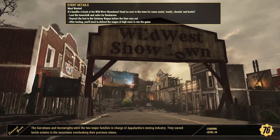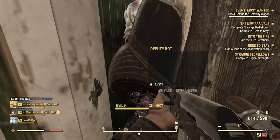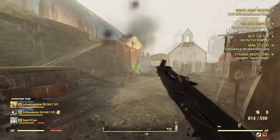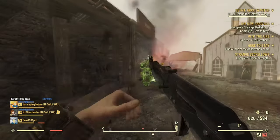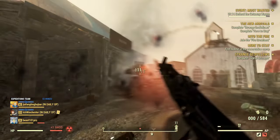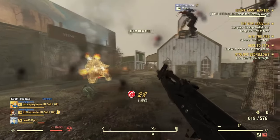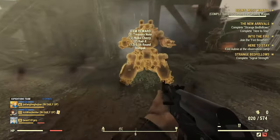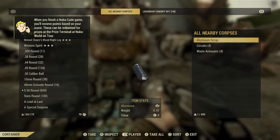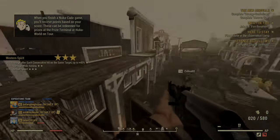Most Wanted is another great event that gives plans — it's super easy. You just go in and kill Protectrons until they're all dead, then a legendary sheriff bot appears and drops a legendary. At the end you get a plan of some sort. We got three treasury notes from this clear as well as a Western Spirit. That pretty much wraps up this guide on how to farm plans in Fallout 76.